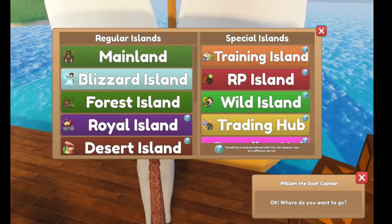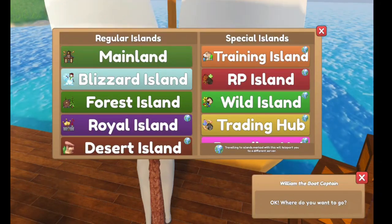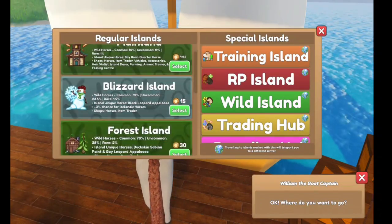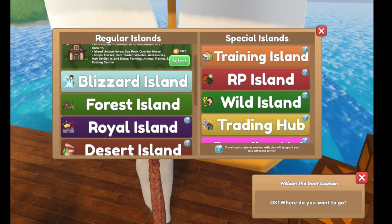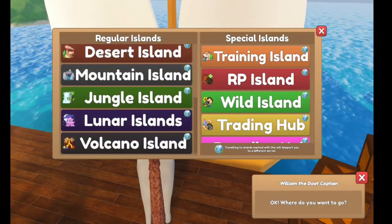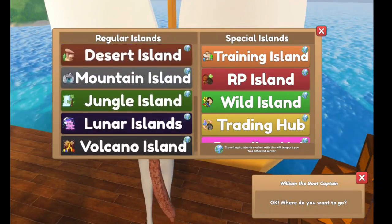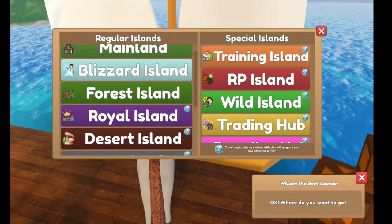Actually, they've grouped some islands together. Mountain, Blizzard, and Forest are grouped into one server. Royal, Desert, and Mountain are grouped into one server. And Jungle, Luna, and Volcano have been grouped into one server. Pretty smart! All right, let's go ahead and check Forest Island.